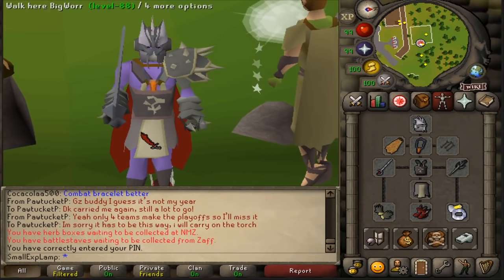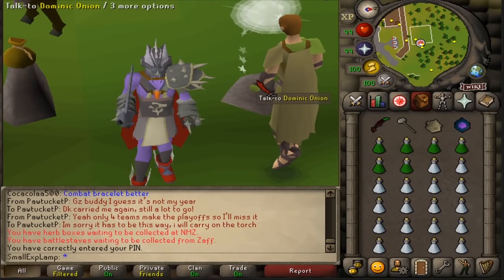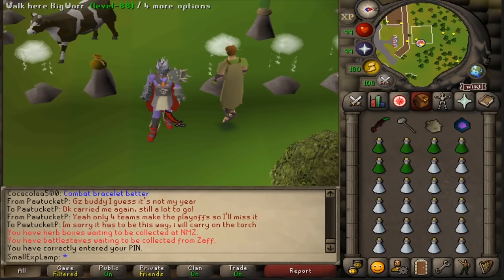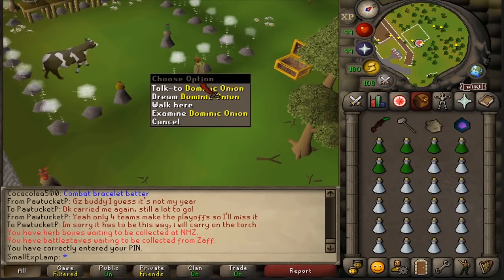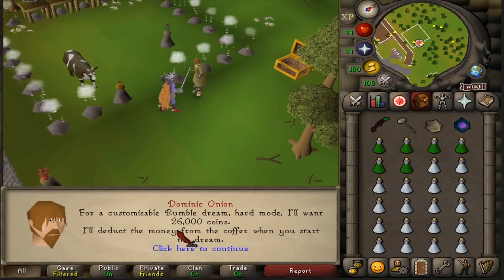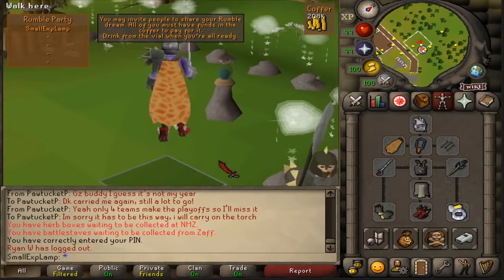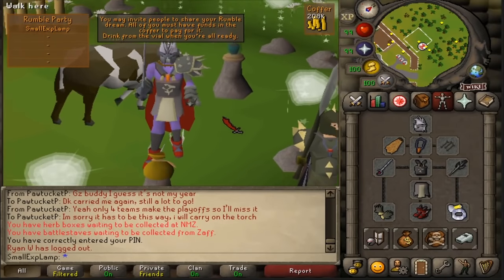The final method to kill Trolls — which I wasn't sure if I was going to add — is viable for two types of people: those that care more about combat XP than Slayer XP, and people that want to AFK. There is a way to kill Trolls in Nightmare Zone. You come over to Nightmare Zone, create a dream through Dominic Onion, and start a hard rumble for 26k coins. Just bring your best stab weapon — if not stab, that's fine, but stab is ideal.